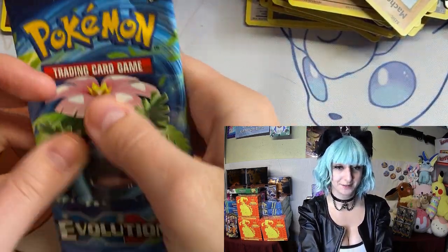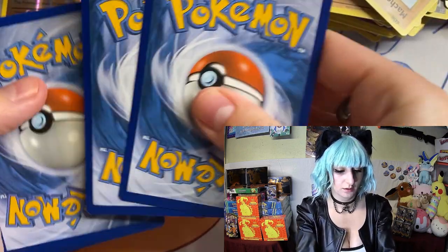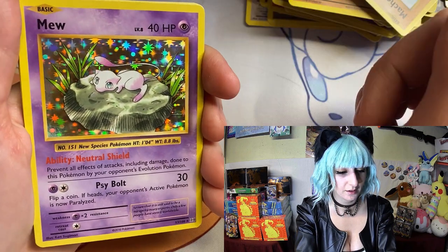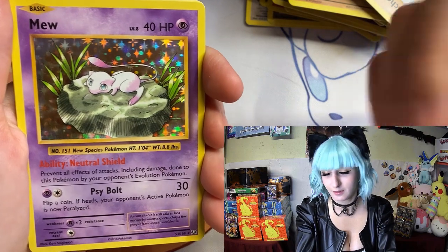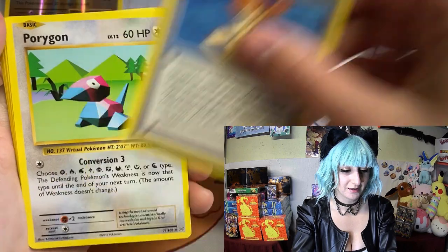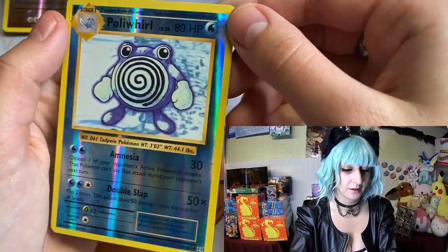Alright, last pack — got Venusaur on the art. Oh, we got Mew! This is such a pretty card, you guys — do you see the colors on this? This is absolutely beautiful, wow. I am stoked about this, it's so cute. Alright: Misty, Porygon, trainer, Magikarp, energy, Caterpie, Ghastly, Diglett, and Poliwhirl is our holo.